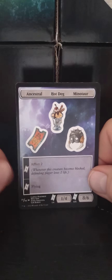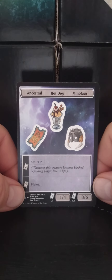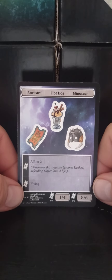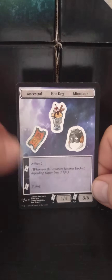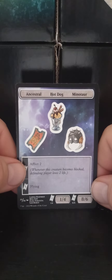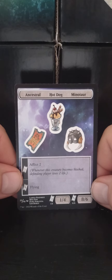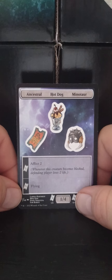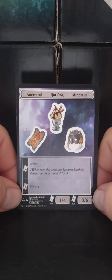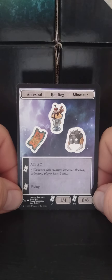Now we come to the sticker — Ancestral Hot Dog Minotaur. Sounds like a DM desperate to make a monster, but okay. Two tickets: Afflict 2 — whenever this creature becomes blocked, defending player loses two life. Three tickets: Flying. Two tickets: give a creature +1/+4. Or five tickets: give them +8/+6. That's pretty nasty.